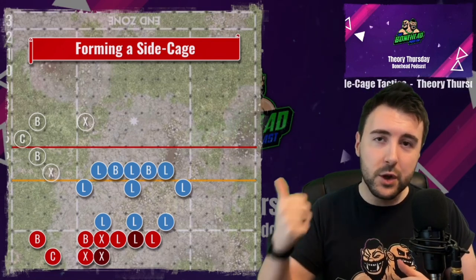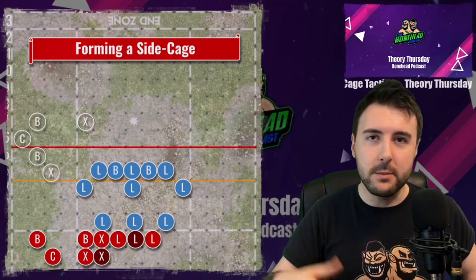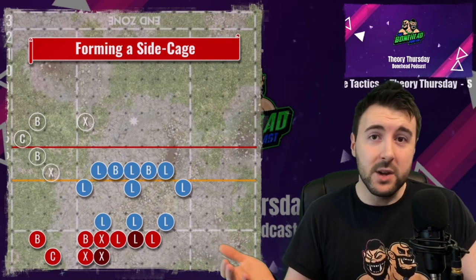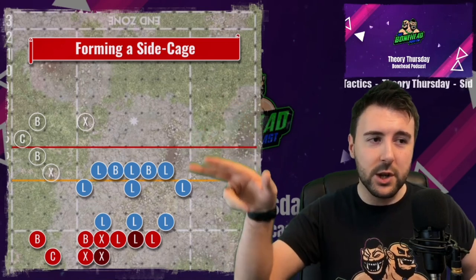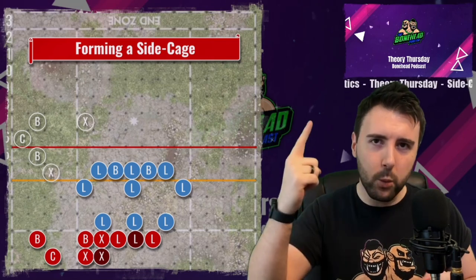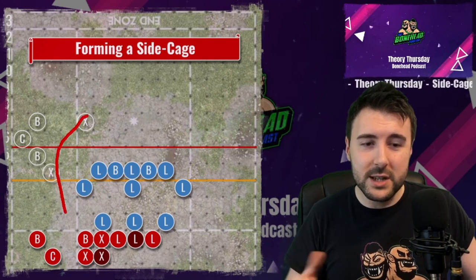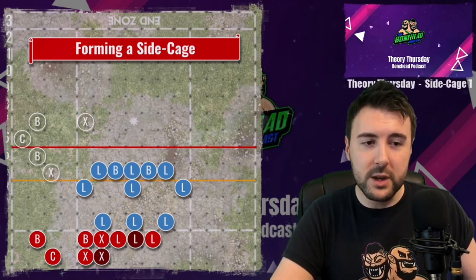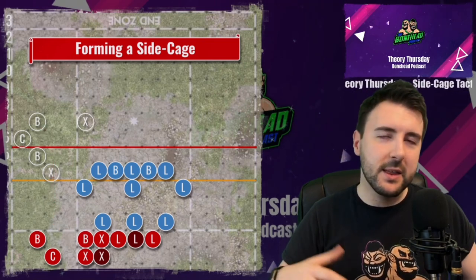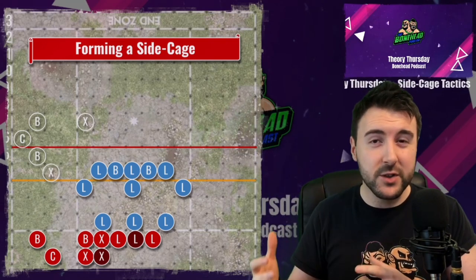If your opponent is set up in anchor formation on turn seven when you're ready to score, then they want you to score or it's a misplay and it's your opportunity. If your opponent sets up in anchor de-anchor formation, you can just hoon it through — it's really easy to create a side cage in this situation. We've got the ghost markers of our players showing where we want them to be. Your ball carrier — whether it's a catcher, stilty runner, goblin, gutter runner, human blitzer, or even an ogre — just adjust your red zone numbers to make sure you're happy with where your player ends up.